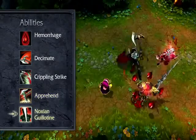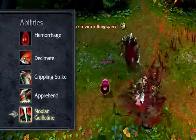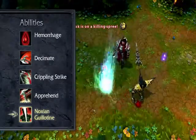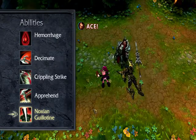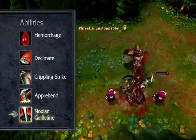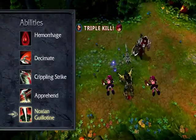Darius' ultimate is Noxian Guillotine. When activated, Darius leaps to a target enemy champion, dealing extreme damage. Noxian Guillotine deals bonus damage based on how many Hemorrhage stacks are on his target. Additionally, if Noxian Guillotine deals the Killing Blow, the ability's cooldown is immediately refreshed.